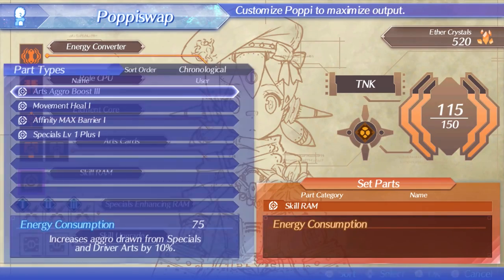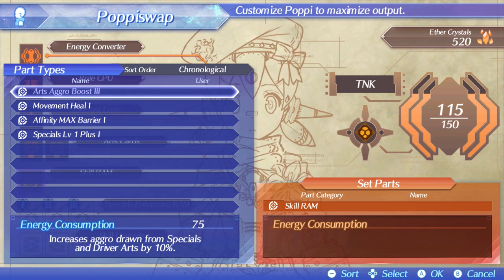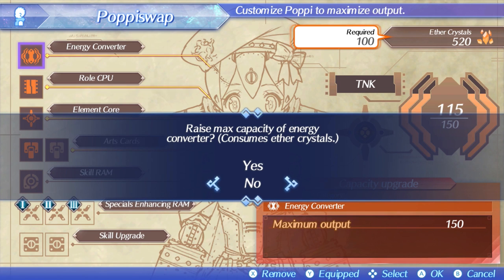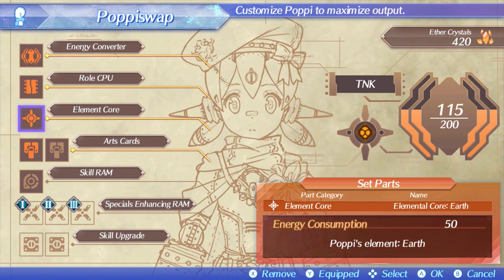She does have the skill ram slot up here, which is the same thing as an aux core slot — these are Poppy-specific versions. Arts Aggro Boost has a cost of 75. What does that refer to? Off on the right, her Aether Furnace can only hold so much power at one time. If we wanted to equip that, we'd need 75 free points in there, and we currently only have 35. You do that by going to the Energy Converter and spending Aether Crystals to raise her maximum capacity. And lastly, her Elemental Core — you can even choose what element Poppy is, within certain limitations. She can't truly be any element, but hey, nobody's perfect.